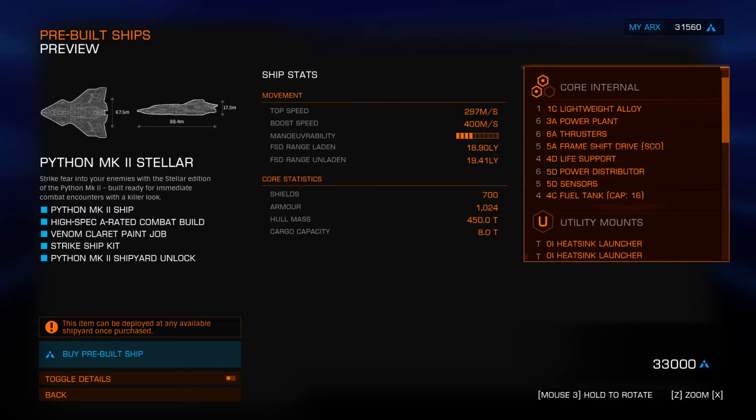The thrusters came with a 6A and the 6A remained. He engineered them with clean grade 5 and thermal spread again. After the tests we did on the supercruise overcharged ships, I can understand why. The 5A frameshift drive was maintained - no surprise there - and it was engineered with increased range. But instead of what we'd normally do with these ships, he put thermal spread on it. I'm beginning to see a trend, Andy.